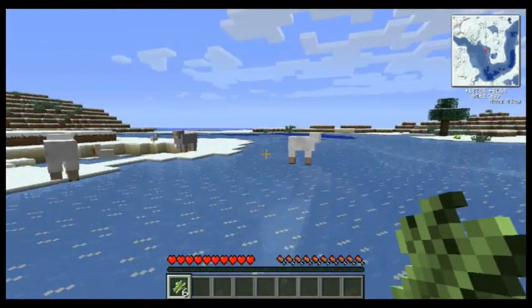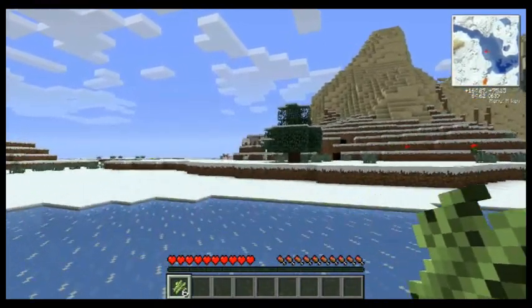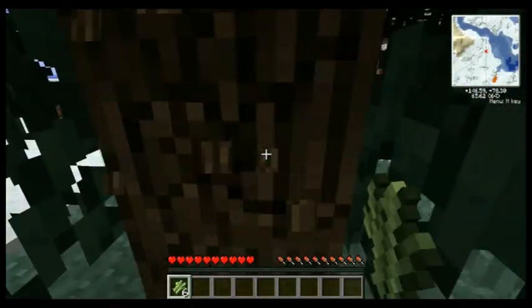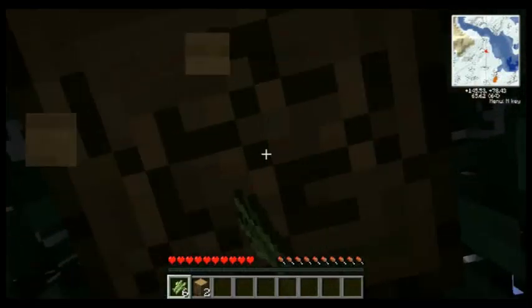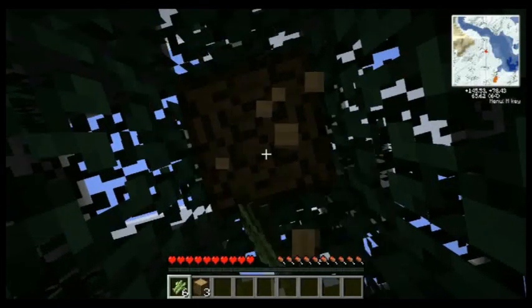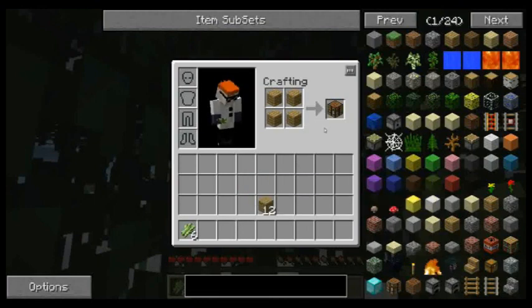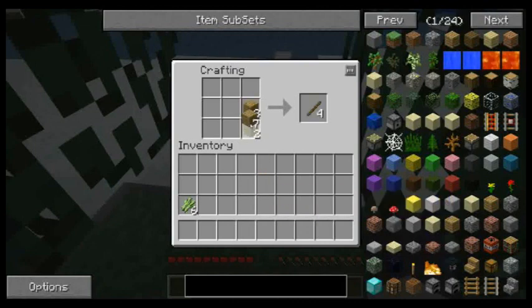I'm really not fond of the wintery areas. We've got deserts over there. I'm usually a plains or forest type of person. But we will grab some wood here and get some basic tools going. Go back and get some sheep. We've got our wood and we'll get our crafting table. Let's just put our crafting table down. Get our trusty axe and our shovel.